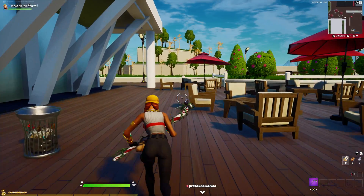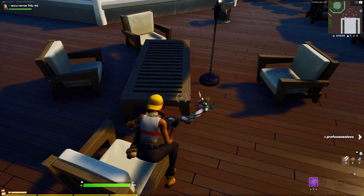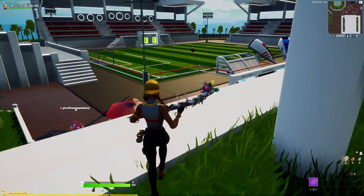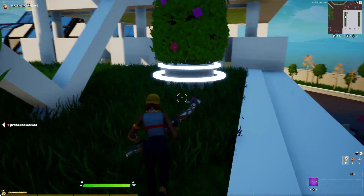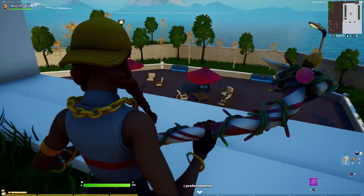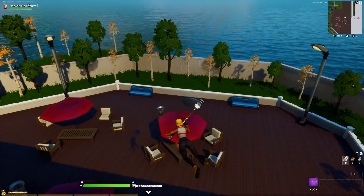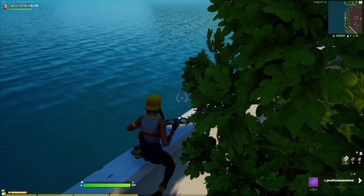So how do you do this glitch? Not really a glitch. But how you do this is jump on the chair, jump on the back umbrella, and then when you're on the edge, jump on the chair. Then you guys jump onto that umbrella right there. Jump on there. Then you pull out your umbrella again so you get here.